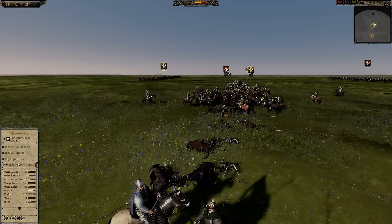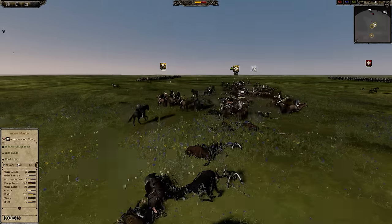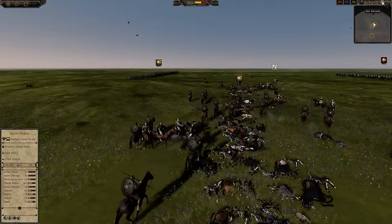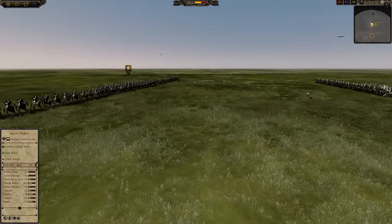Then we have the shock cav grindfest, but they defeated the Guyanavspar quite decisively here with about half the unit remaining. But let's see what happens when they're not able to use their magical ability — keep in mind this is a unit that costs significantly more than the Guyanavspar.